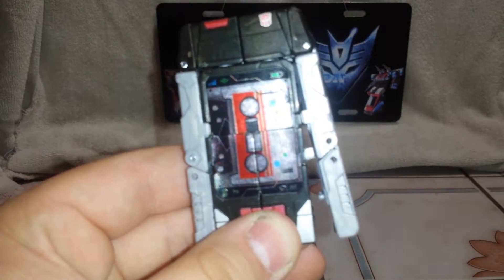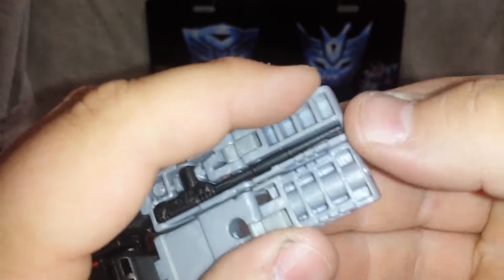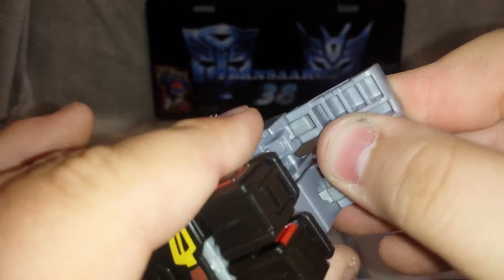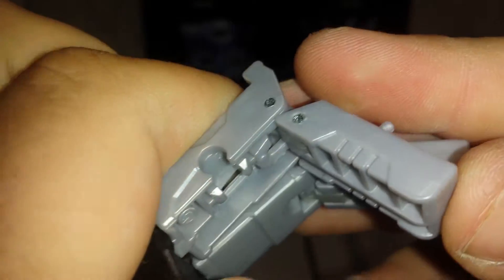To get him in his tank mode, what you want to do is untab these sections here and bring them up. Then you come around to the back and move these up. Before you even bend his arms, you want to get the gun out and set it off to the side, then bend these up. I can really see this breaking in the near future on all these figures — see how close this joint is. You're pushing down on the plastic and it's really hard. I thought I was going to break them when I first got them.